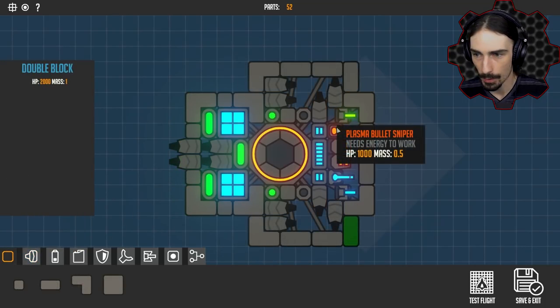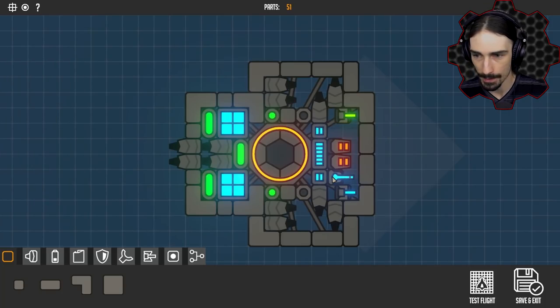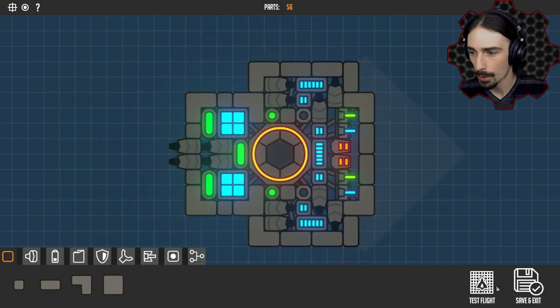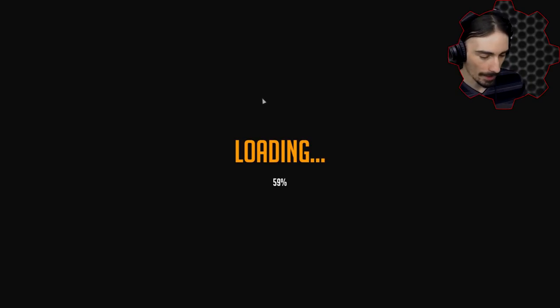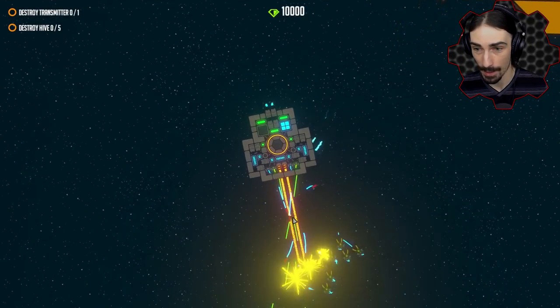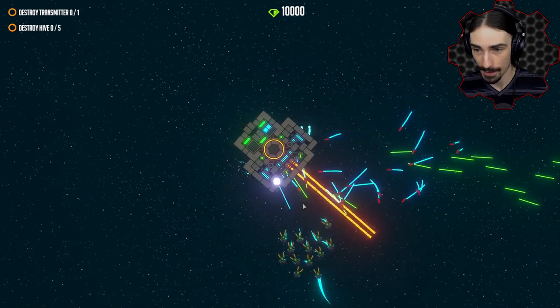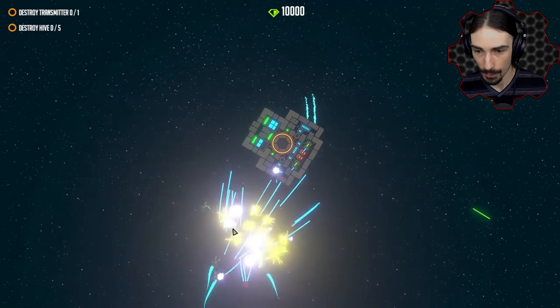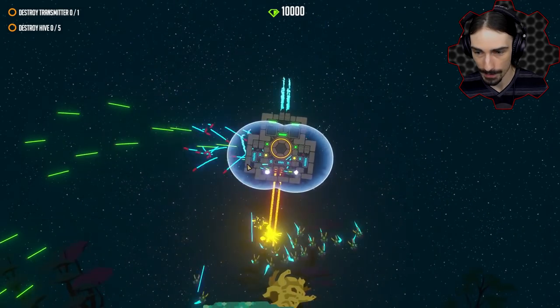Let's see how this goes. I'm actually going to replace the snipers — I'm not a big fan of them — and replace them with more of these gun towers. Our shields are looking okay. We have the new scrap drone — five hives, one transmitter, we can do this. We are falling kind of fast now — we have a little bit more mass than before, but I feel like we have a lot more protection.